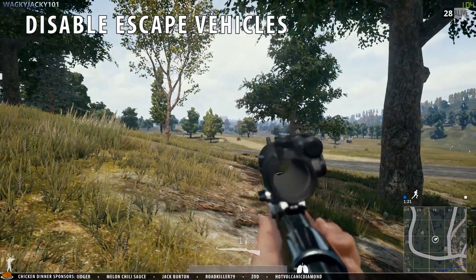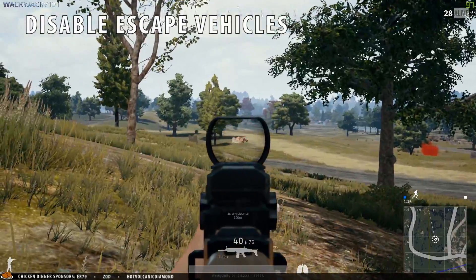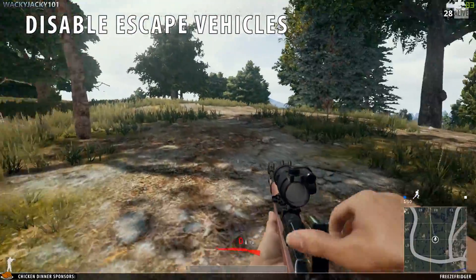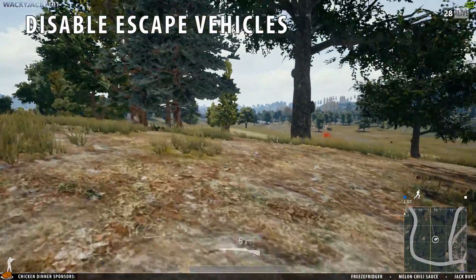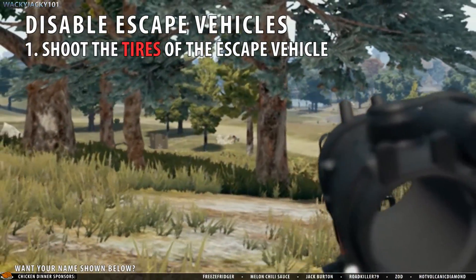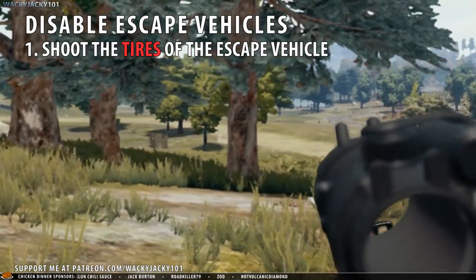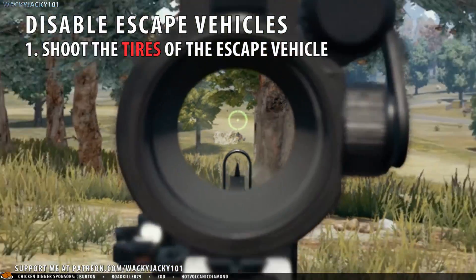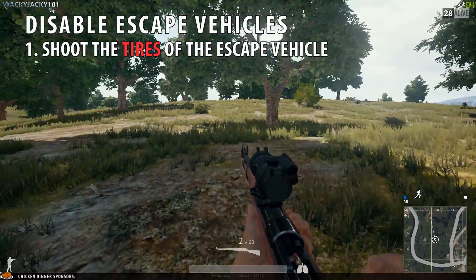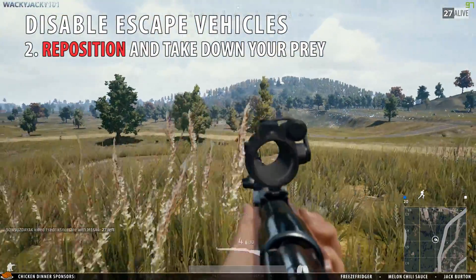Disable escape vehicles. When your enemy goes into cover near a potential escape vehicle, a very good idea is to disable the vehicle, preventing him from escaping as you circle around his location. You can do this by simply shooting the tires of the vehicle. This gives you plenty of time to reposition and take down your enemy as he hides from his impending doom.